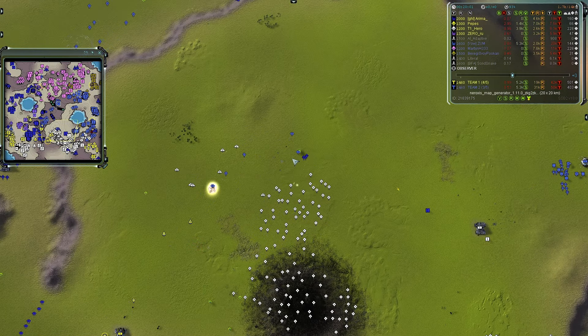It might be a trade where everything's dead but the mexes are gone too. That limits team one's eco, but is it worth the mass and energy cost? I need to fix the grouping range on that reclaim mod anyway.